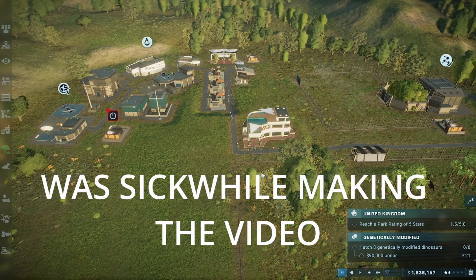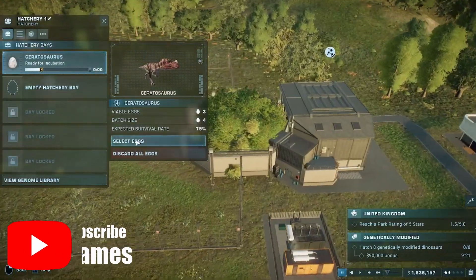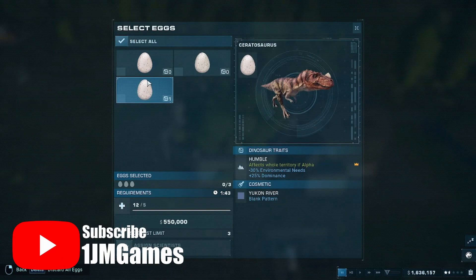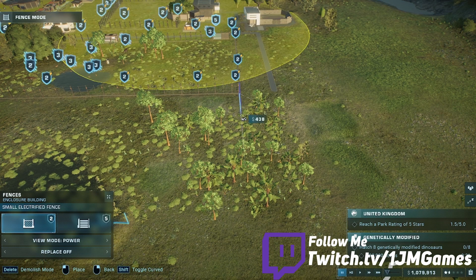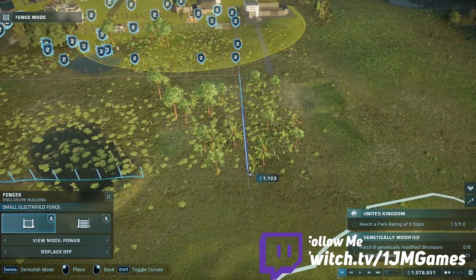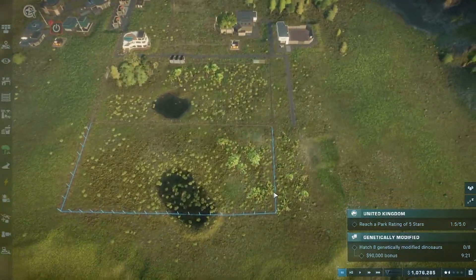Hello, it's me, JM Games, and I am playing Jurassic World Evolution 2. This episode we are going to make the enclosure for the ceratosaurus — I think three ceratosaurus is okay. Last episode I cleared this spot out, I did it recently.